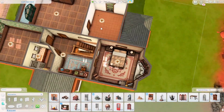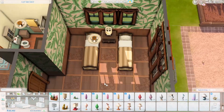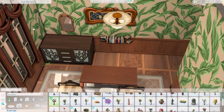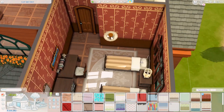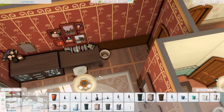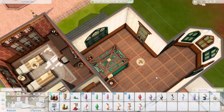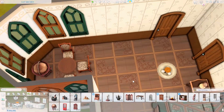Seasons is amazing, especially for changing the weather, but build-wise it's not my favorite. They have this craftsman style and both the build objects and buy objects are just not my favorite. I wish I had chosen Cottage Living instead because it offers so much more, or maybe Get Together since it feels similar in style to Strangerville.